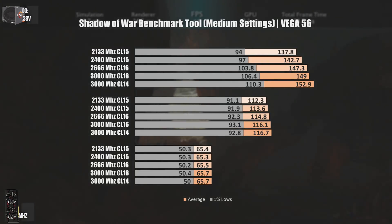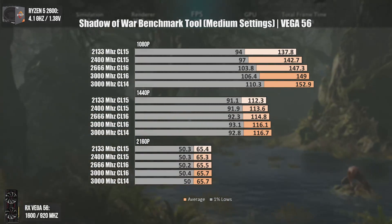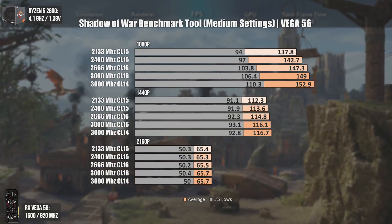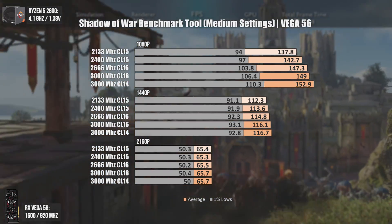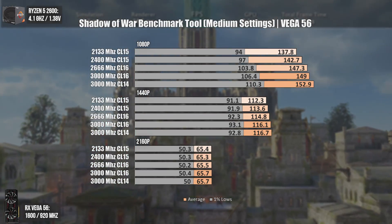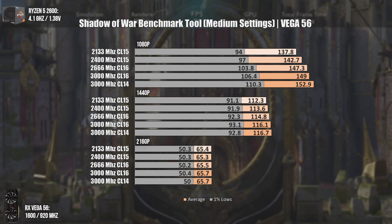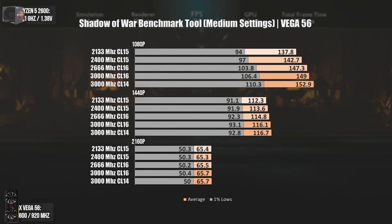On Shadow of War at 1080p, having 2133 or 2400MHz will indeed reduce your FPS by a decent margin. The biggest difference is not in average FPS but in minimum FPS, which determines gameplay smoothness. Going from 2400 to 3000MHz CL16 gave us almost 10 FPS more in 1% lows and around 7 FPS more on average. That said, if you're using a mid-range GPU like an RX 580 or GTX 1060, you won't notice the difference even at 1080p.